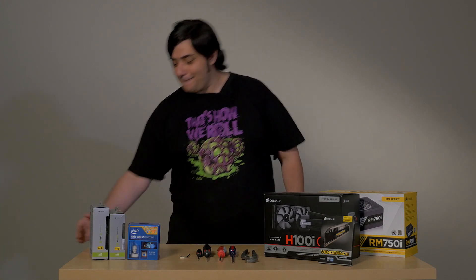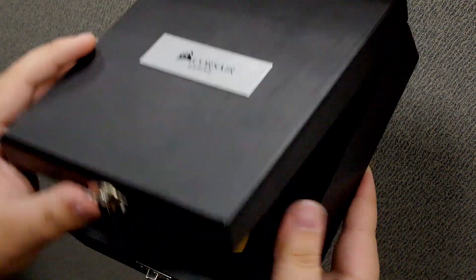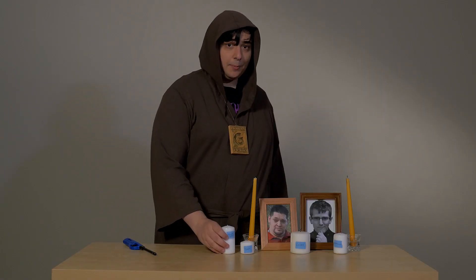First step: clear off this table. The next thing you're going to want to do is grab your ceremonial robes. Once you have that on, you'll need to get out your sacred amulet. Once that's done, it's time to light your holy candles, which we're going to set up on the table.